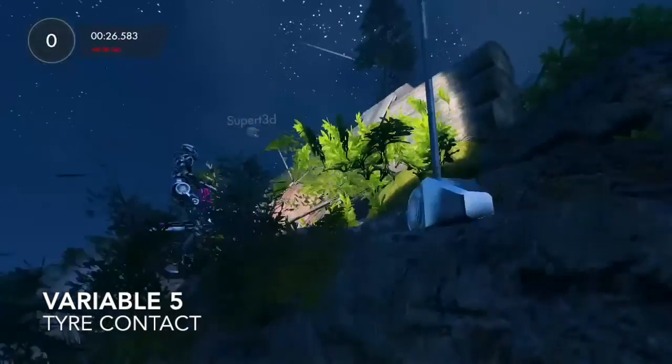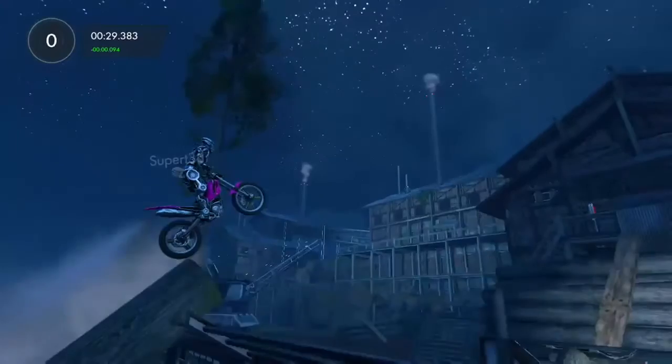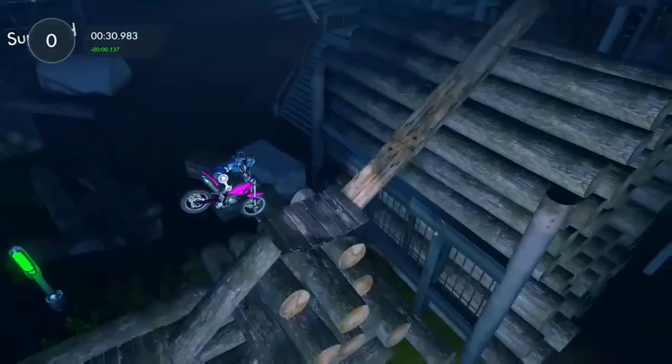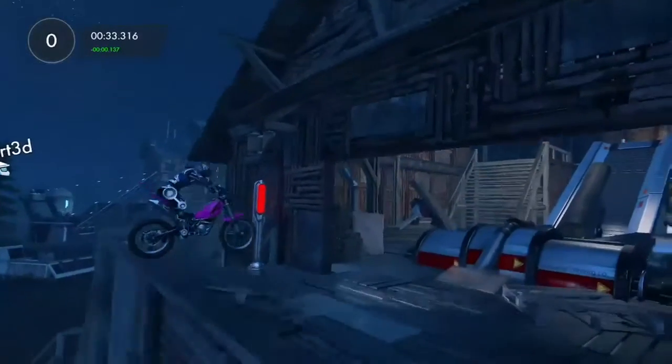The next bit coming up is keeping tire contact on here. You really want to drop off the accelerator and then get as much contact with that as possible, because the aim here is to drop directly into this section, so you have more tire time on this to get the acceleration to clear it and not have to bump over it.